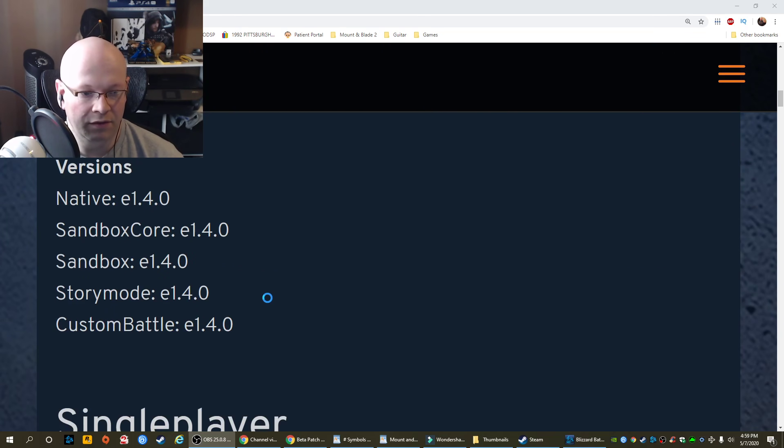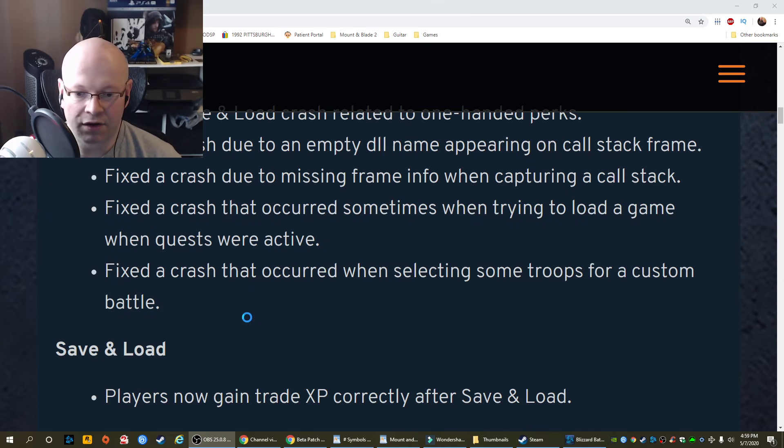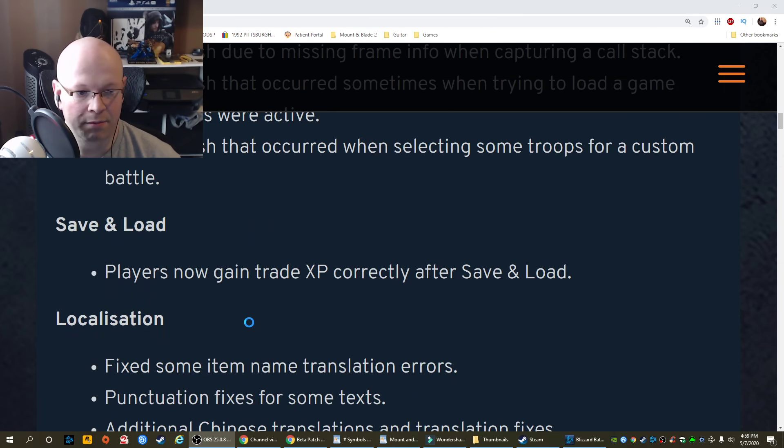So 1.4.0. Single player crash fixes: a save and load crash related to one-handed perks, or due to an empty DLL name appearing on call stack frame, or due to missing frame info when capturing a call stack, or that occurred sometimes when trying to load a game when quests were active, or that occurred when selecting some troops for a custom battle.